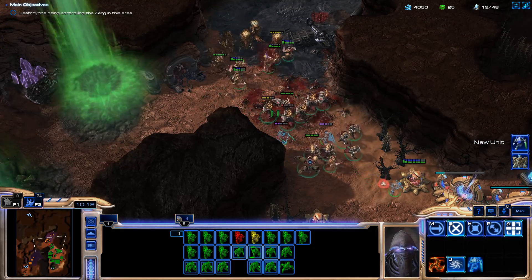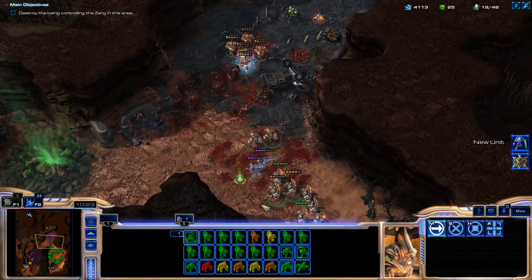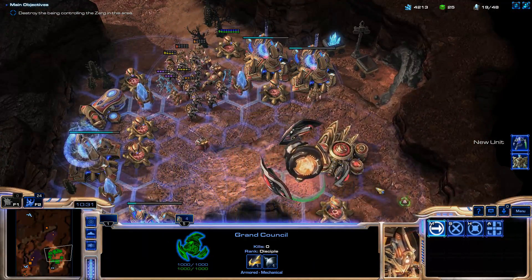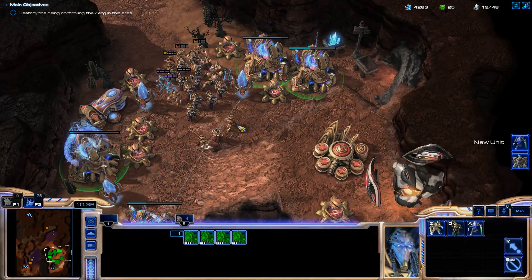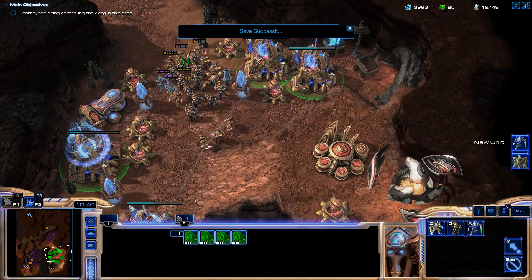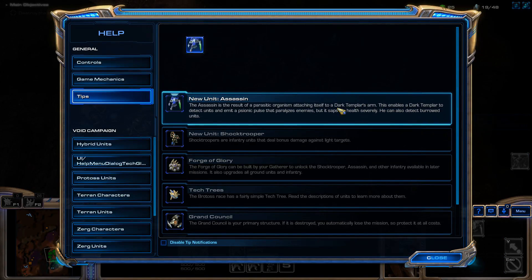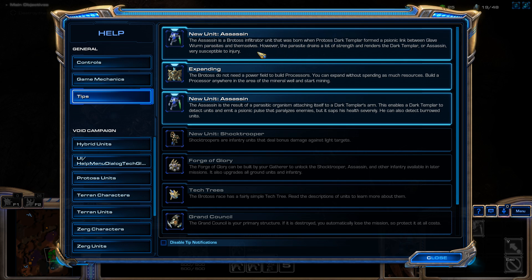Just stun them. The Assassin tooltip says: 'He's an infiltrator. Formed a silent link between Glaive Worm parasites and themselves - drains a lot of strength. Rather like a Dark Templar Assassin - very susceptible to injury.' He also doesn't have any attack listed - maybe add that in there. He can stun though - maybe add that too. A tip reads: expanding Protoss do not need a power field to build Processors. You can expand without spending as many resources - build a Processor anywhere near a mineral well and start mining. I mean you can build a Nexus anywhere as well.